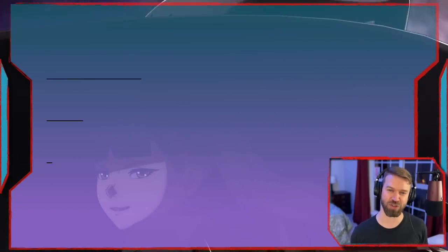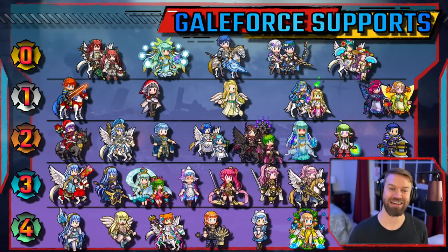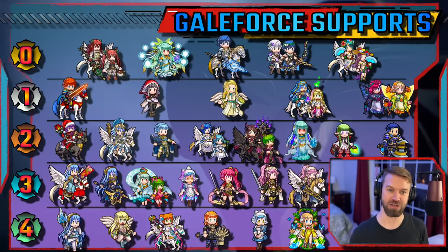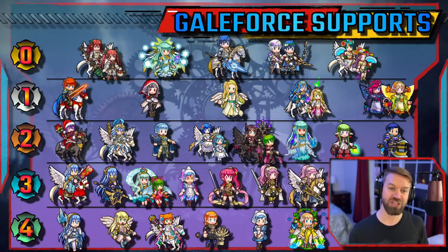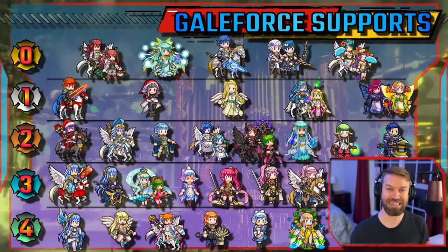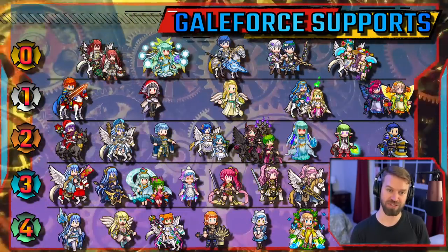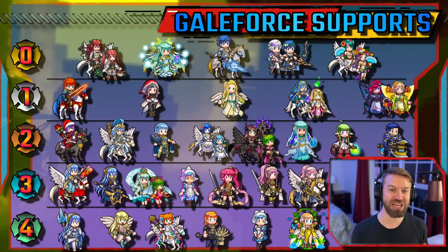Let's look at the support rankings. I'm not going to go into every one of these because we just don't have the time, but I want to discuss generalities in the individual tiers. Tier four units are all kind of one-dimensional — they do something specific very well, but in our current meta supports have to do more. IS has been releasing some amazing support units. We're just not in the days of male Corrin anymore where just giving stats is fine.